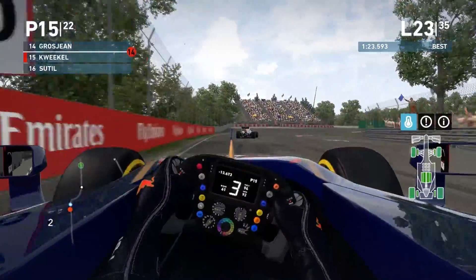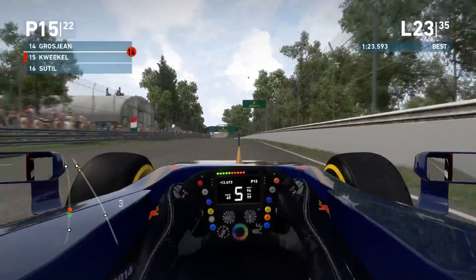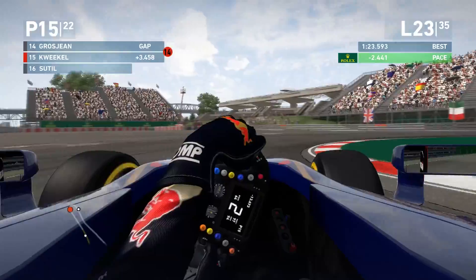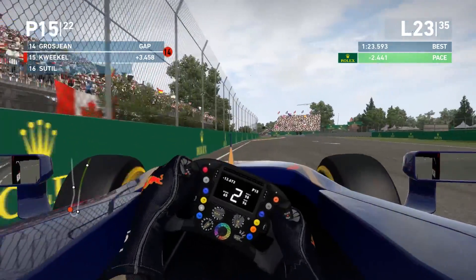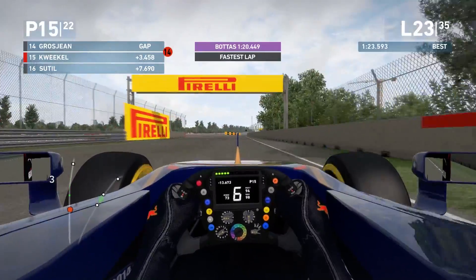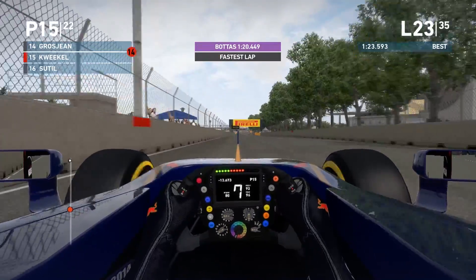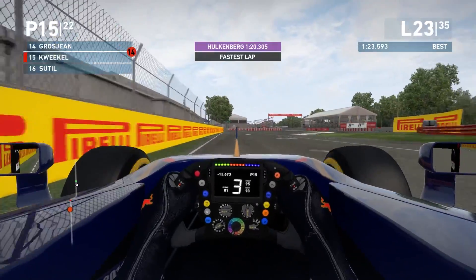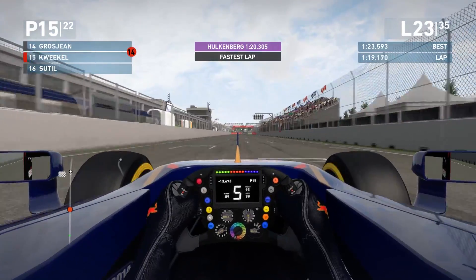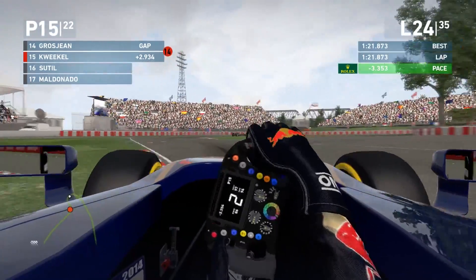The track is only going to get drier and drier — this should play into our hands more and more. Chilton going off track — he's having another difficult weekend. Grosjean suddenly has great pace though, and the gap goes from 2.6 to 3.4 seconds. Grosjean had an amazing middle sector, gaining eight tenths. As a driver you start to wonder if that 14th place is still possible. But our top lap time is a 1:21.8. 2.9 seconds to Grosjean — gained some time back in the third sector. 11 laps to go and the hunt is on.